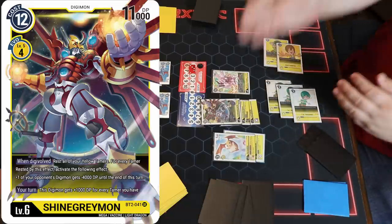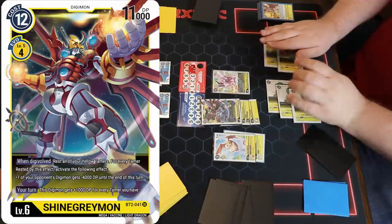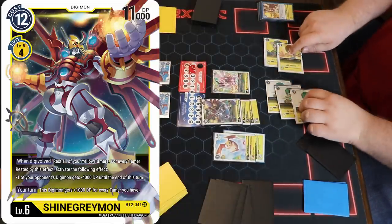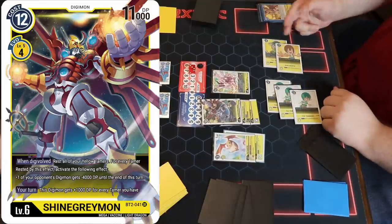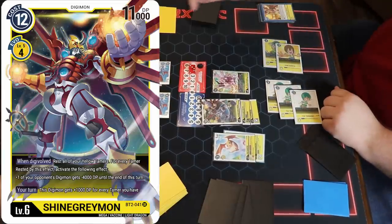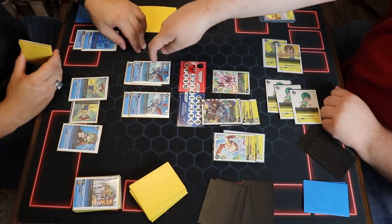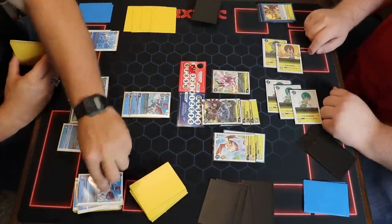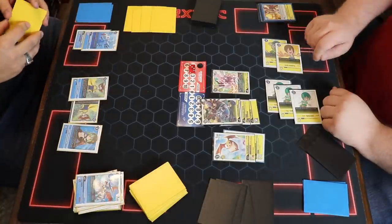Clarify the Shine Greymon effect: when you digivolve, you rest all of your tamers, and it's all separate instances for each tamer you rest. So each tamer you rest is a bullet of 4,000 basically. One, 4K, 4K, 4K, 4K, 4K. Boom boom boom boom boom. And that's a Shine Greymon. This worked out better than I thought - both decks get to do their thing. Draw after evolving.